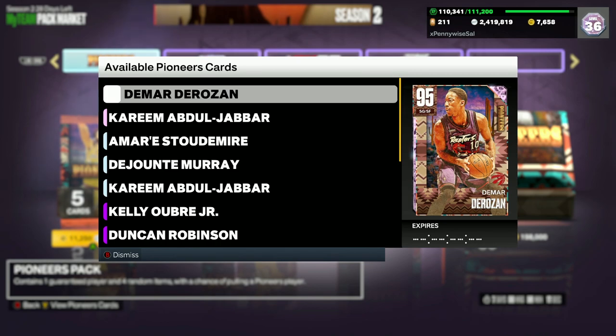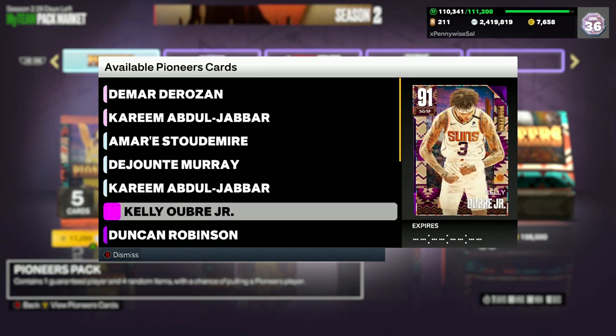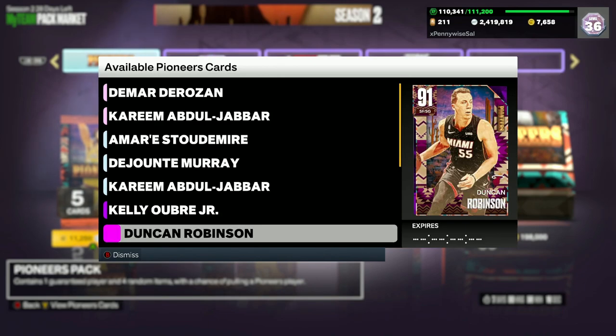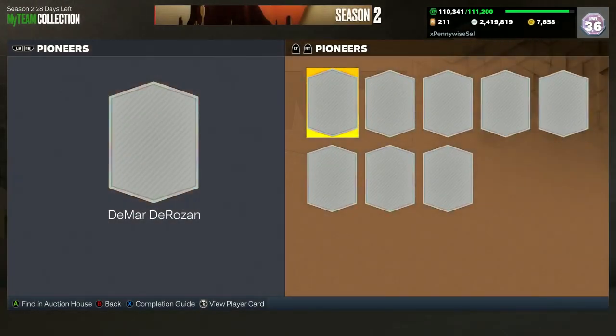This Damar card is going to be one of the better shooting guards in the game. We got Diamond Amar'e Stoudemire, DeJounte Murray, Kareem, and then we do got Kelly Oubre Jr. and Duncan Robinson. So overall, looks to be a pretty decent set, but I got to show you this lock-in for the Pioneer set.